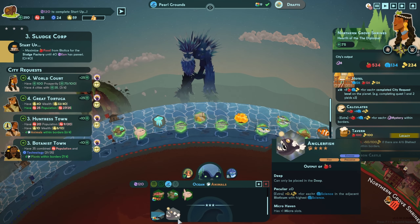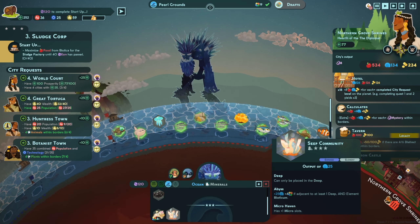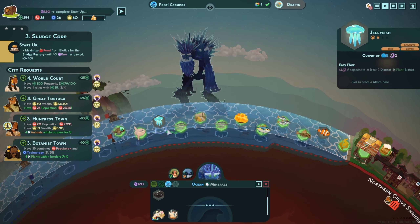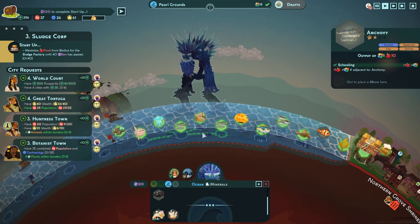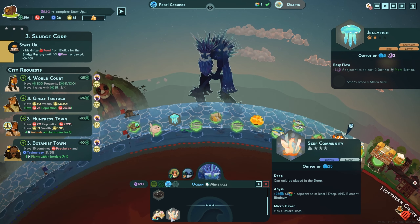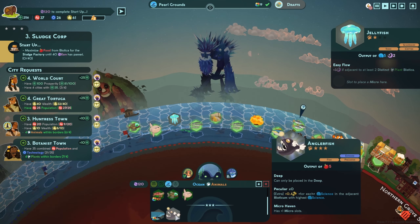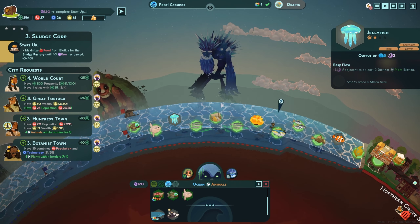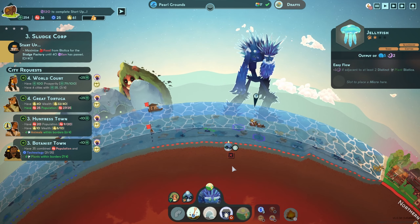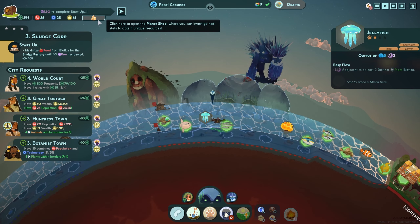We need three upgrade charges for this. Bedrock could go, anchovy could go, the jellyfish is kind of useless. Quick look at this though — Hotel: plus seven for each completed city request level on the planet. I definitely want to take that! Luxury shop, lighthouse — I like the hotel, let's take it. That'll give them a decent amount of prosperity on its own, and it'll get bigger as we complete all these requests. The tuna definitely needs to stay. I don't want to replace this anchovy unless I put an anglerfish there instead.